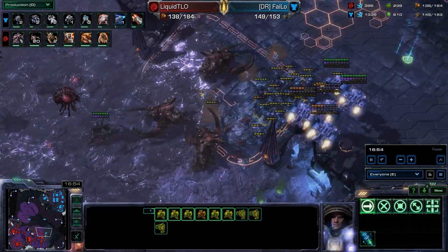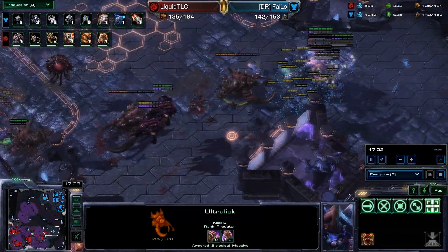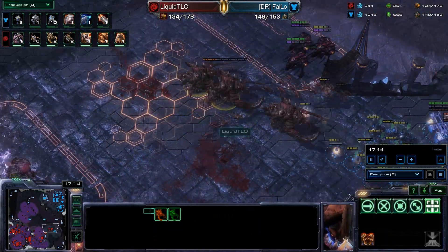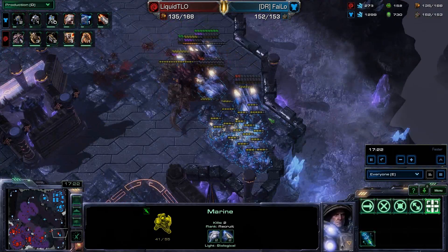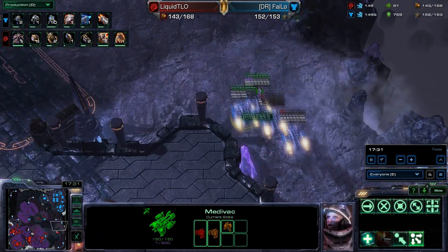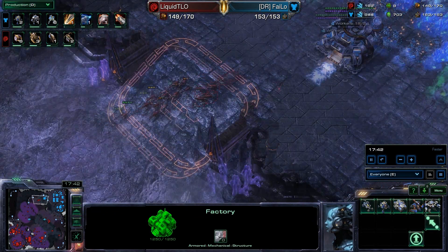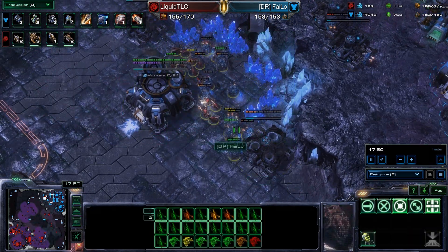Widowmines really are not that good against Ultras — Ultras are just too beefy. The mines just get completely eradicated with Overseers overhead and they just don't do that much damage to Ultras overall. Phalo, realizing that Ultras are on the field, has to think about going for very heavy Marauders. He's packed himself into a corner and needs to load up and get out. He's going for Drilling Claws — thinking if he can get Widowmines underground quickly maybe he can stop the Ultras — but he's got to fortify this expansion once again.